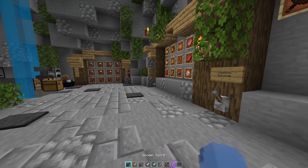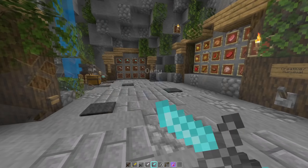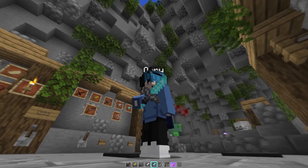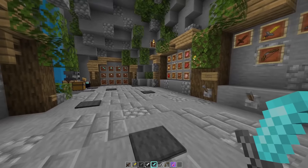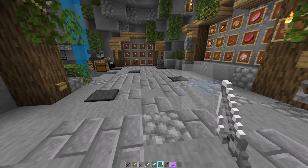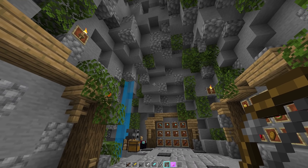So here we have the swords: there's the wooden sword, the gold sword, the stone sword, the iron sword, and the diamond sword that shines really well. I'm really proud of it — I saw a pack like that with very bright swords and I loved the concept, so I remade my own swords with really bright colors. I find the result truly beautiful. Of course there's a netherite sword if you have the 1.16 pack. We have the rod, with a nice little sky-blue float. The bow is full vanilla and I find it works great.